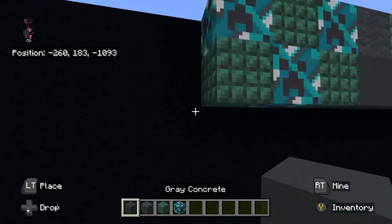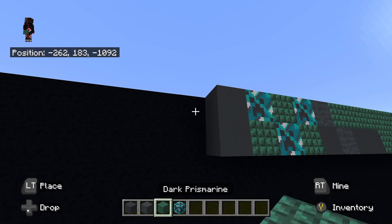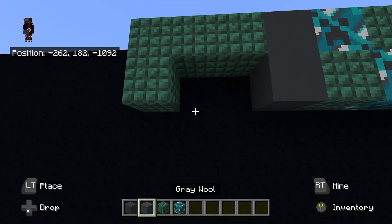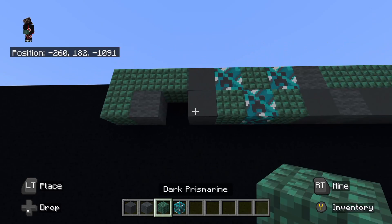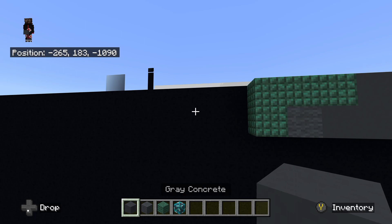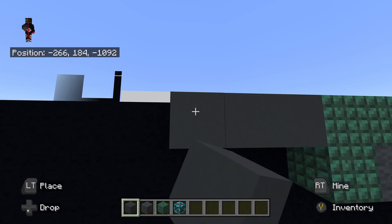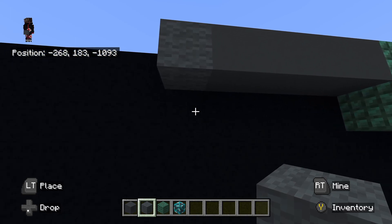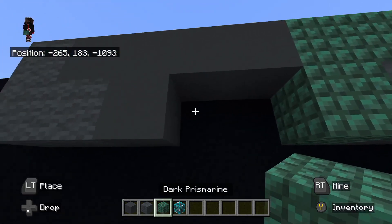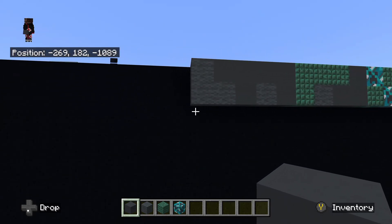Then to the left of that bottom dark prismarine, place gray concrete going up — one, two. To the left of that top gray concrete, place dark prismarine going left — one, two, three. Underneath that left dark prismarine, place dark prismarine underneath it. Then place gray wool to the right at the bottom dark prismarine. To the right of that gray wool, place gray concrete. Then to the left of our dark prismarine, place gray concrete going left — one, two, three, four. To the left of that gray concrete, place gray wool. Underneath that gray wool, place gray wool going back right — one, two. To the right of that gray wool, place gray concrete. To the right of that gray concrete, place gray wool. To the right of that gray wool, place gray concrete.